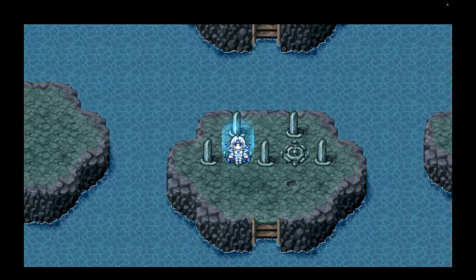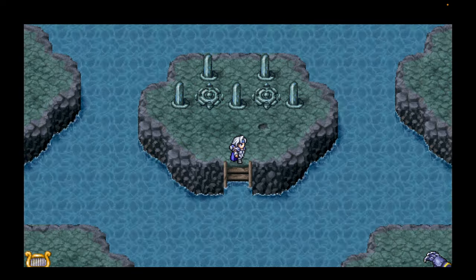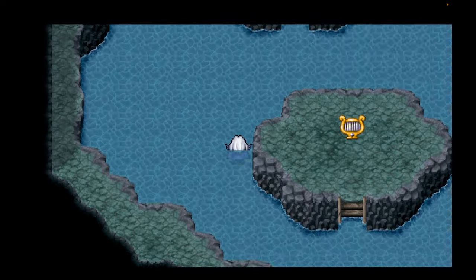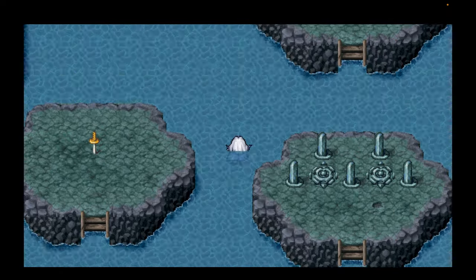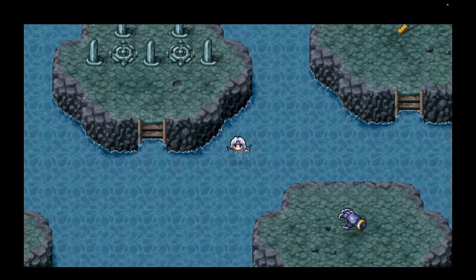I'm going to heal up and get ready. We're all healed up and ready to go. Did you notice how we've got Edward's music here? That's kind of cool. Now if you walk around in this final room, you'll notice it looks like there are different types of items — a sword, a harp, a rod — all kinds of different things.